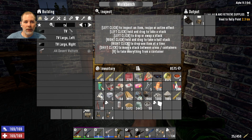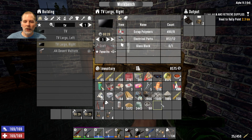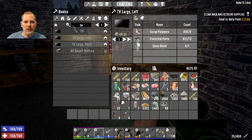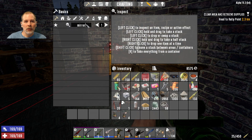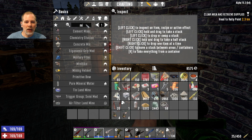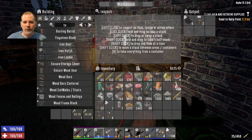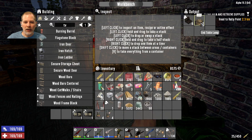TV left and right, craft. You know there's another trick — you can do mirror. Let's see what we can do for mirror. No, you can't make mirrors. That kind of sucks, I guess you can't craft them.